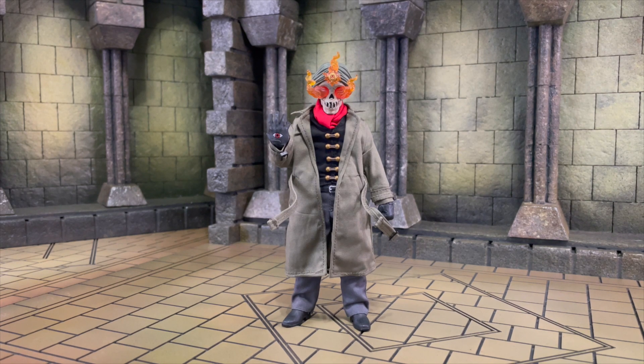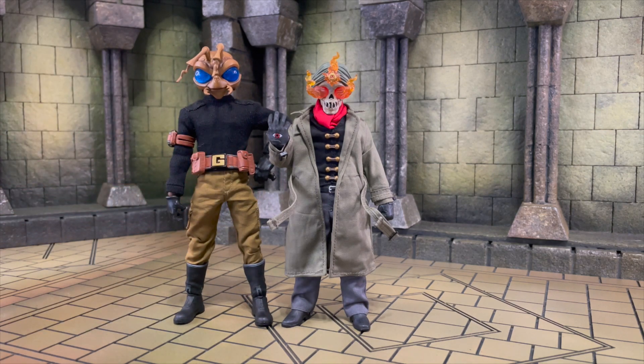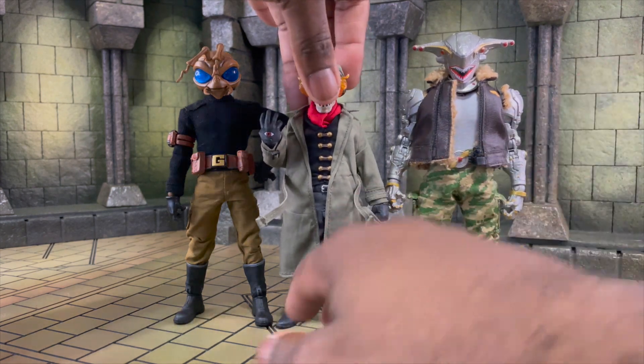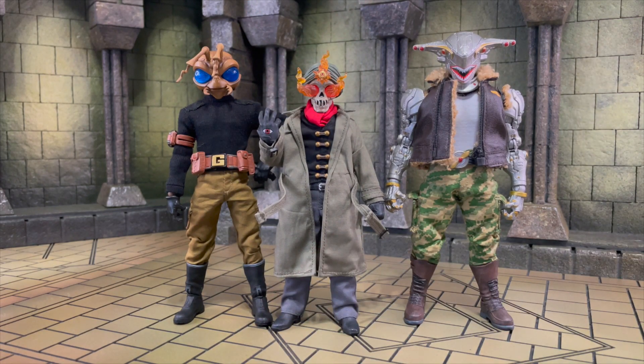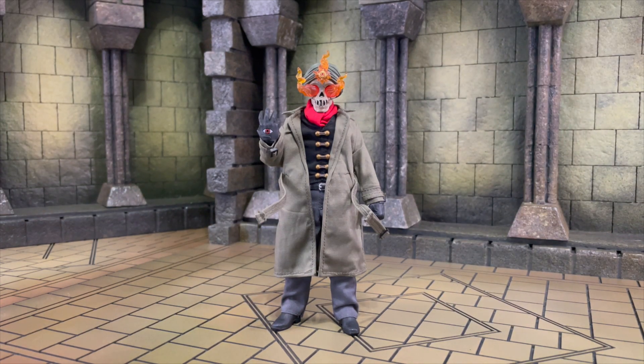Now we'll officially jump into size comparisons. I want to compare him to other Rumble Society stuff. First, here is a Gomez to size up next to him — he is a tad bit smaller. I like things being different sizes; I don't like when everything is the same height in a wondrous different universe. Here we have Hawk P40 — and height-wise we're getting something different already.